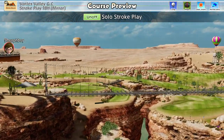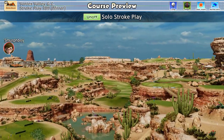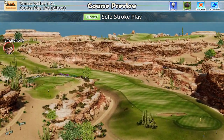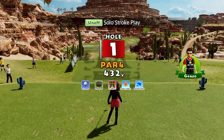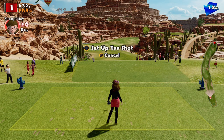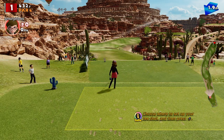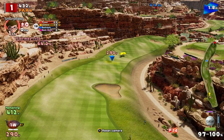Welcome back everybody, some more Everybody's Golf on PlayStation 4. Bit of practice for the qualifier. We're going to play Vortex Valley, long tees, Mega Cups, normal wind. I had an absolute nightmare the last time I played this — it was 5-under. So I'm trying to find some decent strategies so I can actually play the qualifier and not make an absolute disgrace of myself.